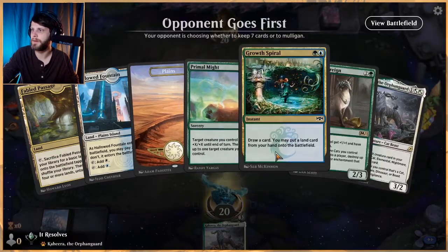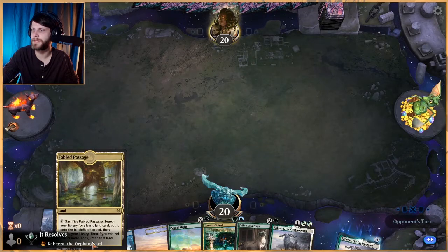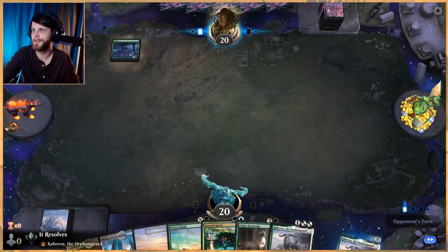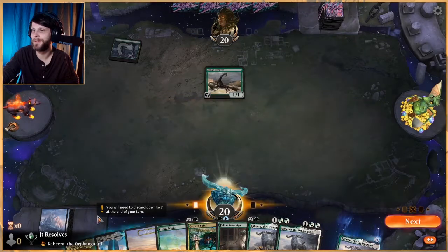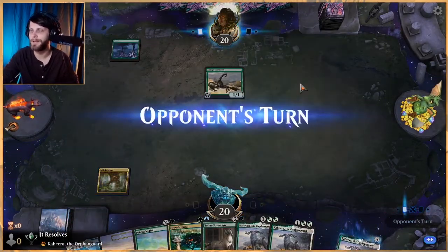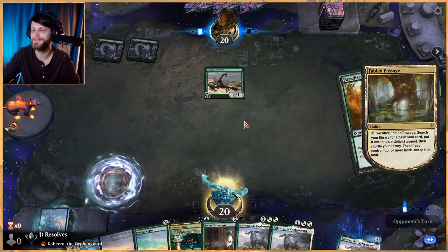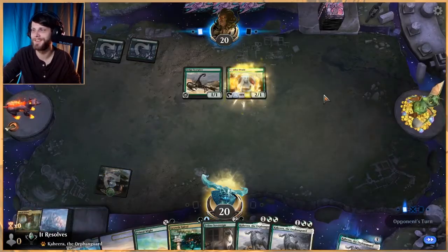Let's keep this hand — we're going to fetch a green source with Fabled Passage on turn one mostly because we have to. Looks like they mulliganed down. That is not at all what I expected out of a standard deck — it's just deathtouch tribal. It is a thing right now, and it runs black. But hey, maybe they've got it.